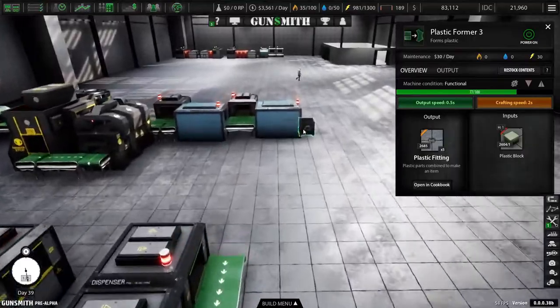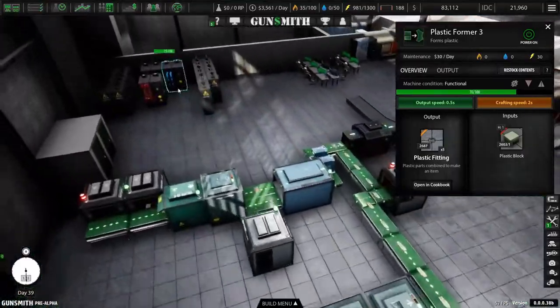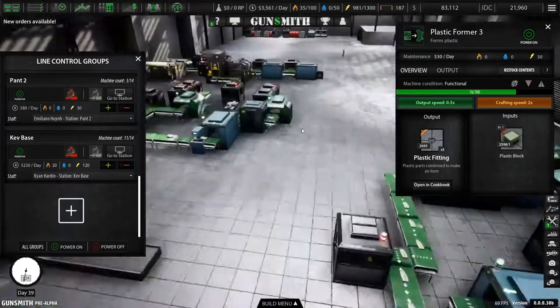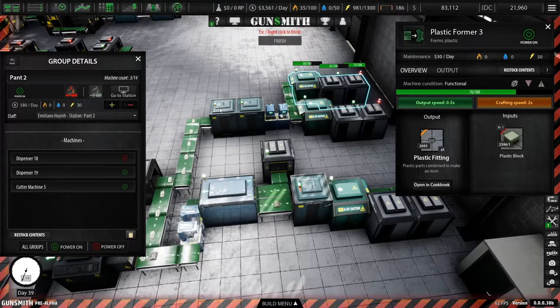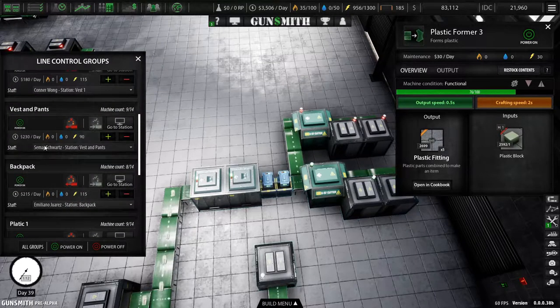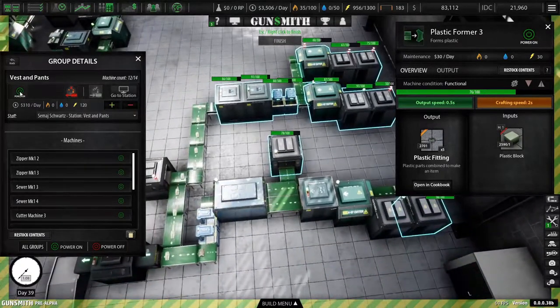I feel pretty good about everything. Now we need to work on our lines and get them built. Planning is usually the hardest part. Pant two, and then vests and pants — we can add that and that. Okay, that's good.